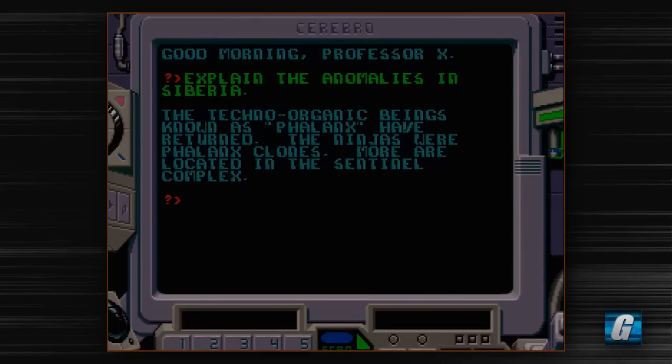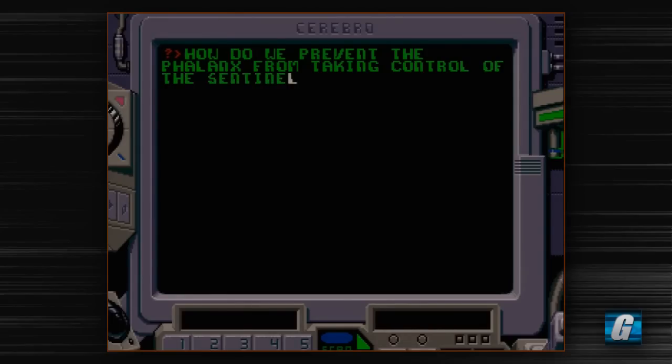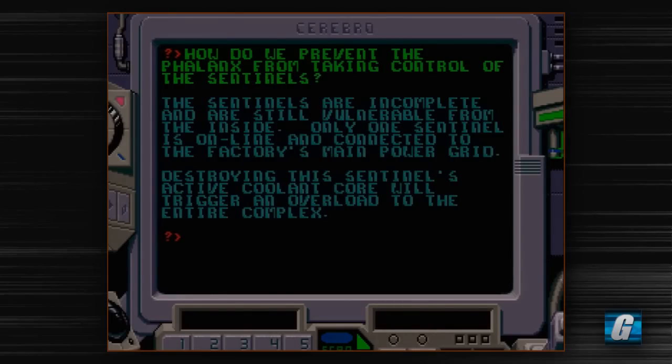You do have limited lives in this game. Each player gets eight lives, so between the both of you, you've got 16 lives to work with — imagine lives as being continues, basically. And whenever you die in this game, you usually have to go back to the very beginning of the stage. So there aren't really any checkpoints, per se.